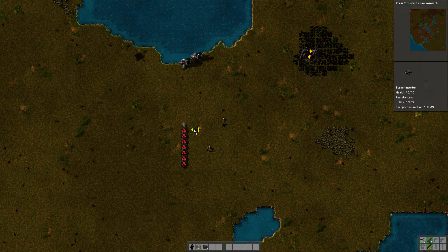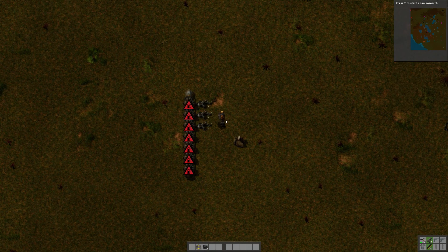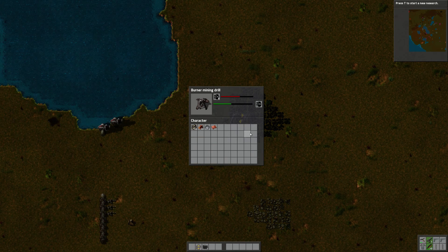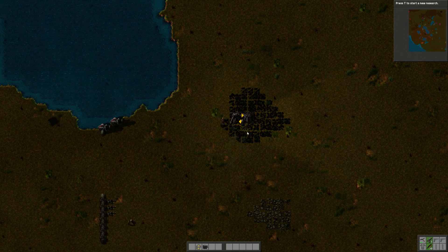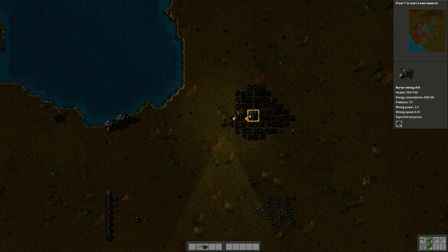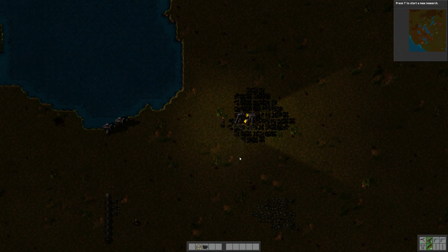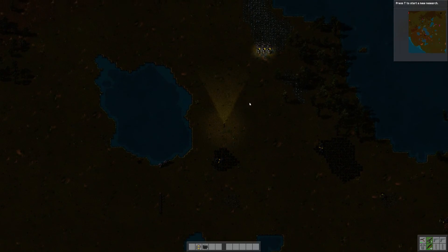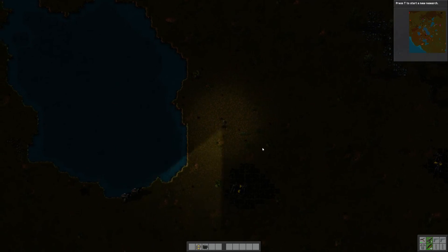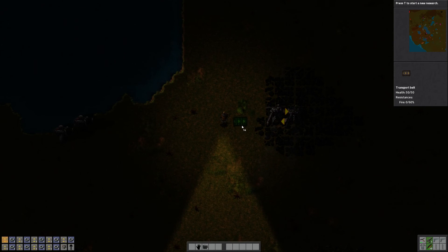So the burner inserter: the flat side is the 'from' side and the pointy side is the 'to' side. It will take anything from the flat side and put it into the thing it's pointing at - in this case the boilers. It's like a little robot arm that's going to grab things and move them into the boilers. Let's put them down - one, two, three - pointing at the boilers along the line.